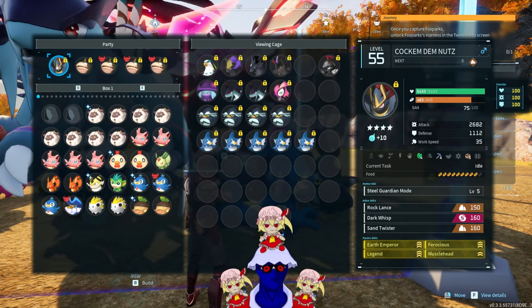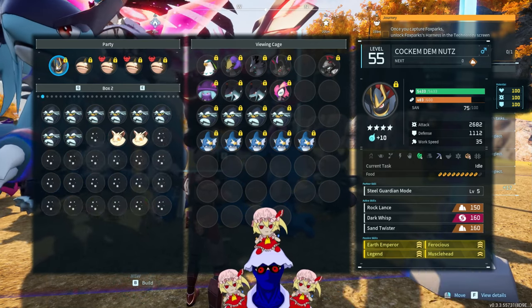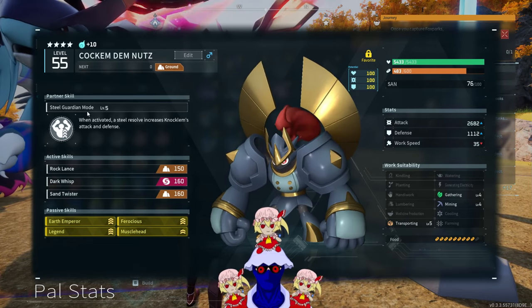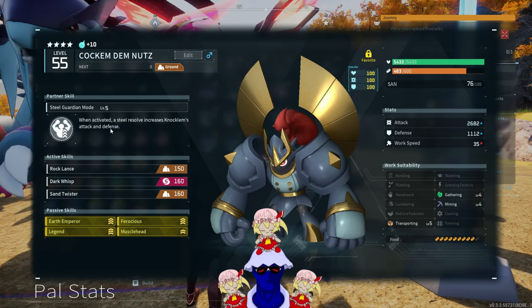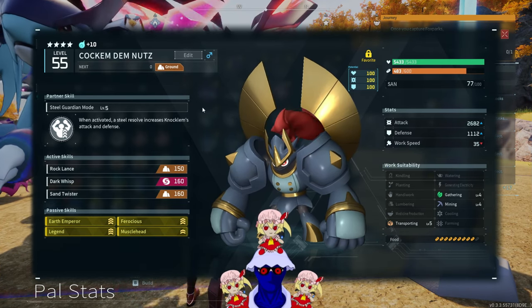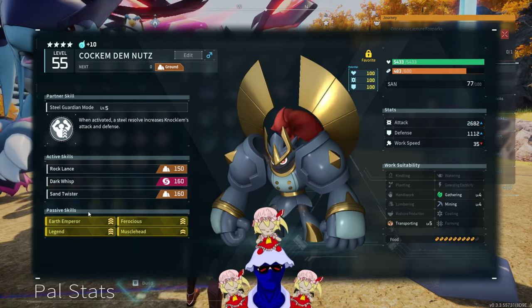Noclem is a very special pal in this new Sakurajima update. Basically, Steel Guardian mode, when activated, a steel resolve increases Noclem's attack and defense. And when it comes to the passive skills, I just want to clarify something.